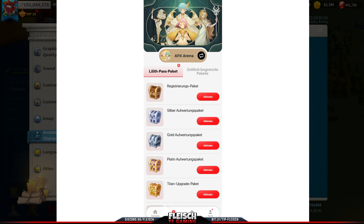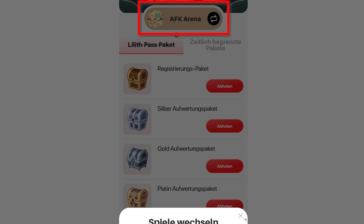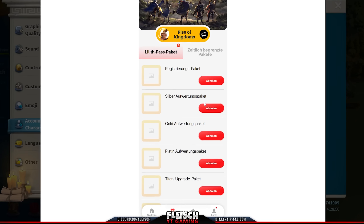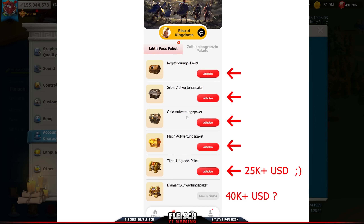Make sure you change your game to Rise of Kingdoms in case there are others shown. Then you can redeem your packages. Those are dependent on the tier level of your Lilis Pass account, which is bound to how much you've spent on your account in total.